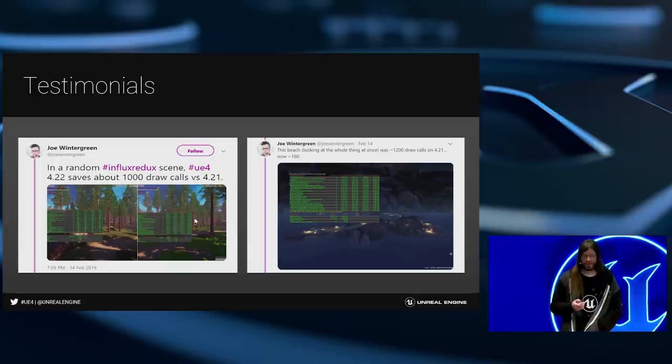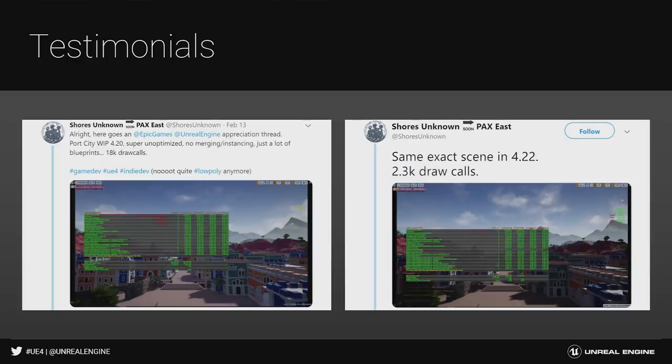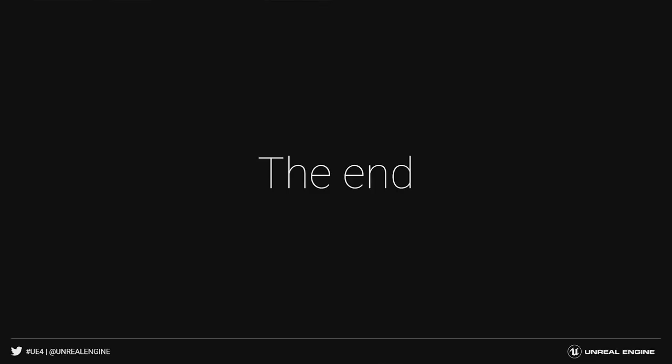We had a few people pull the preview down and share results. Joe Wintergreen shaved 1,000 draw calls off a 2,000 draw call frame. The Shores Unknown team had a heavy scene with about 18,000 draws — real art, not programmer art — and saw big reductions: their scene went from 30Hz to 60Hz just from updating to 4.22, which was a pretty cool result. Thanks to Joe and the Shores Unknown guys for sharing their results. Thank you very much everyone; I'll be around the booth later.